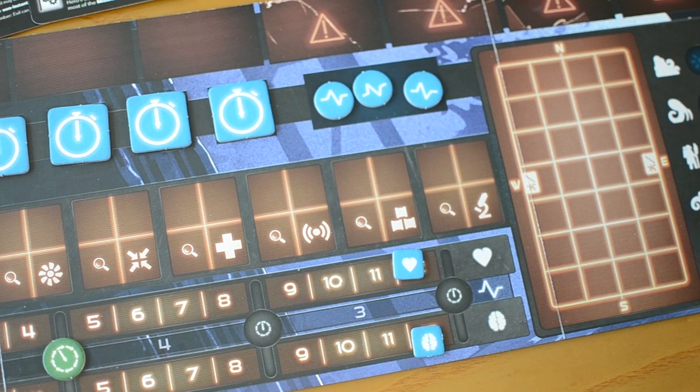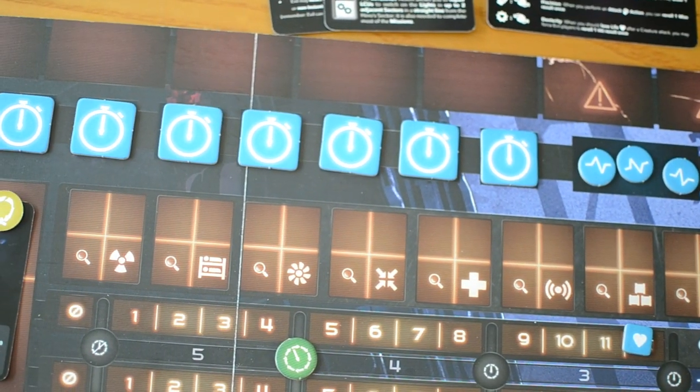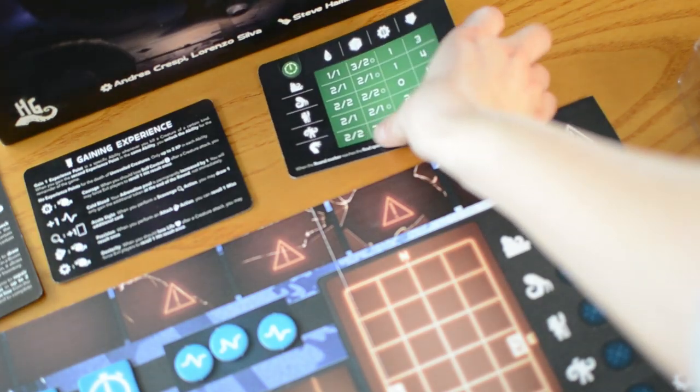In the game, when the round reaches the last space of the track, the game enters the nightmare mode, at which point you flip the creature stats card to the purple or nightmare side. The subsequent rounds after this continue in the nightmare mode and the hero still has a chance to win but it will be much harder to confront the creatures.